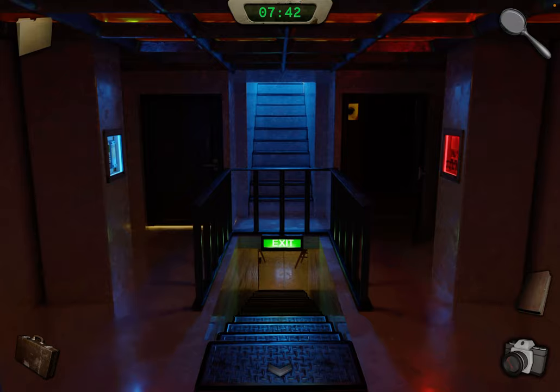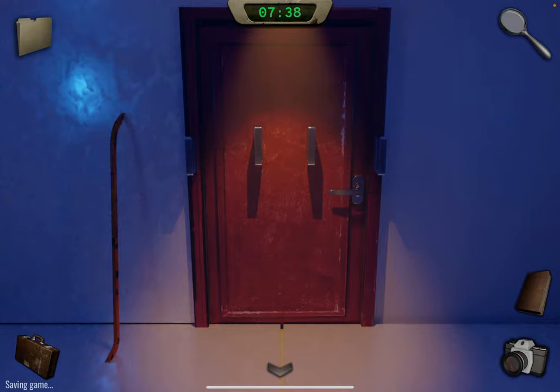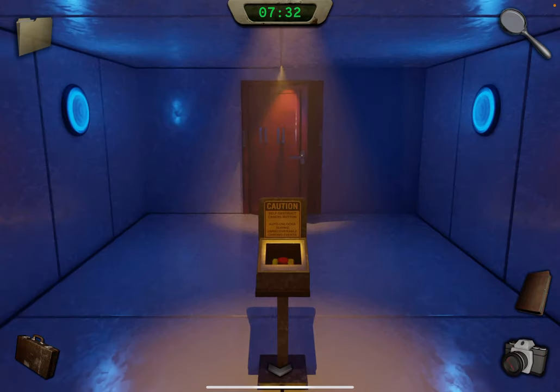Chapter three — go up the stairs and take the crowbar. You can open this door — the TAD is through here but we don't need it just yet. Go back down.